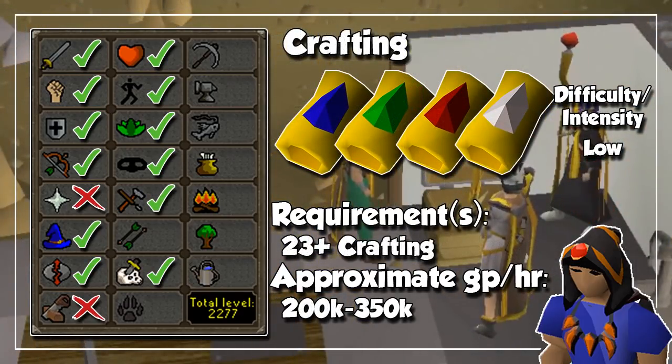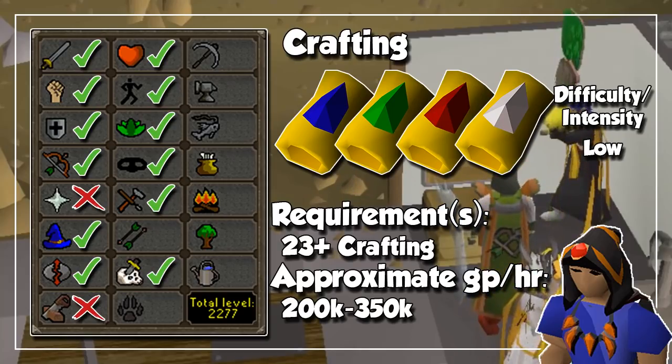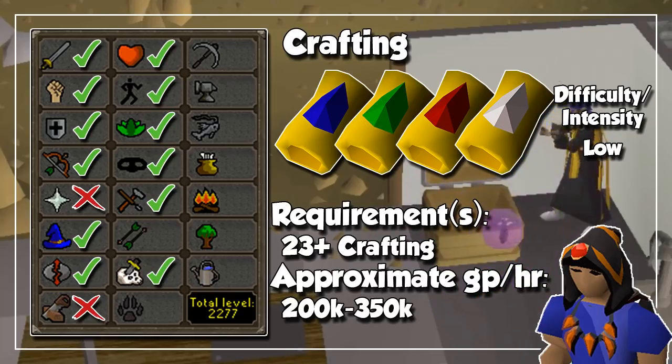When it comes to Crafting, you are going to buy a ton of gold bars and turn them into bracelets, either on their own or by adding gems. The reason this is always profitable is because gold bars are also dirt cheap because of smithing training, and because people cast High Alchemy on the bracelets as they give a bit of profit. Your GP per hour here will depend on what type of bracelet you craft and how fast you do it.